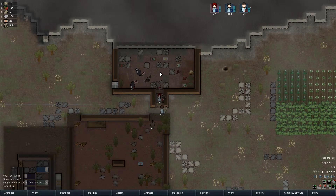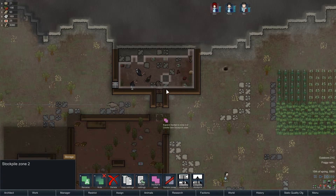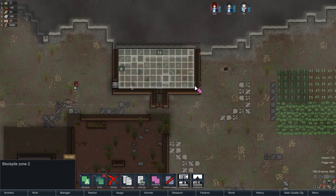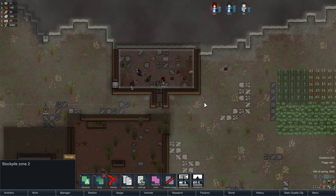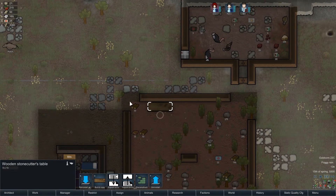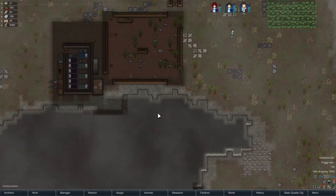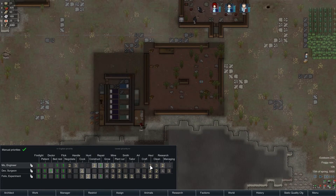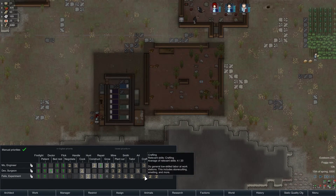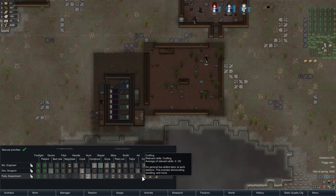Nice to have that freezer. We can go ahead and extend this stockpile zone just a little bit, give it a little bit more space. I definitely want people to start making some blocks over here. I've got Felix set up - of course he's out hunting, so once he's done he'll come in and start making some stone blocks.